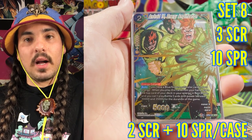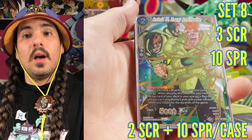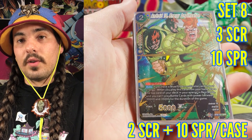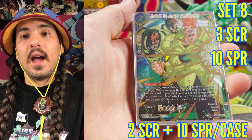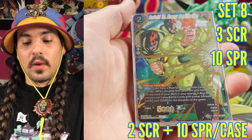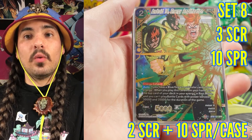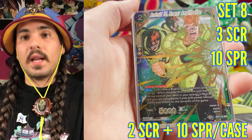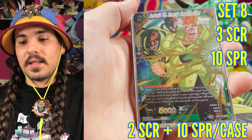Set eight had a special rare in every box. There were three secret rares in set eight — this was the first set with three secret rares — and it was also the first set where you would get two secret rares per case. So out of a box from a case, you had a one in six chance of getting a secret rare, and every box contained a special rare.